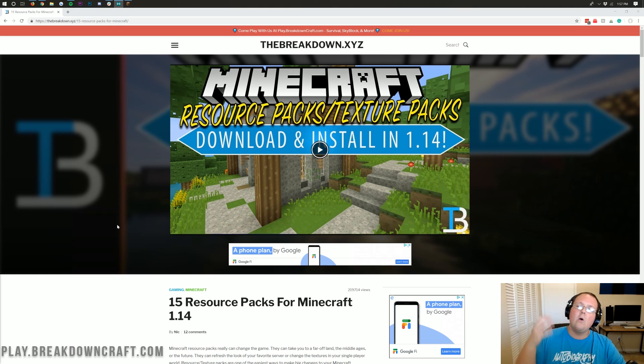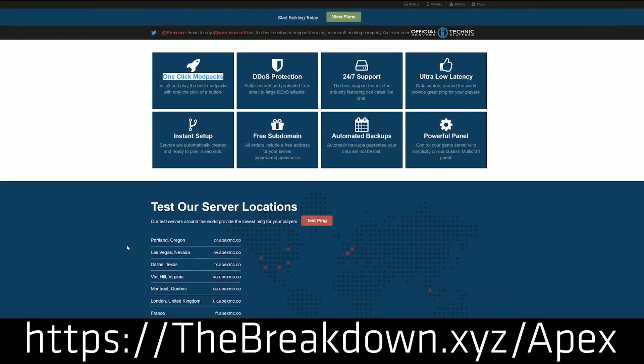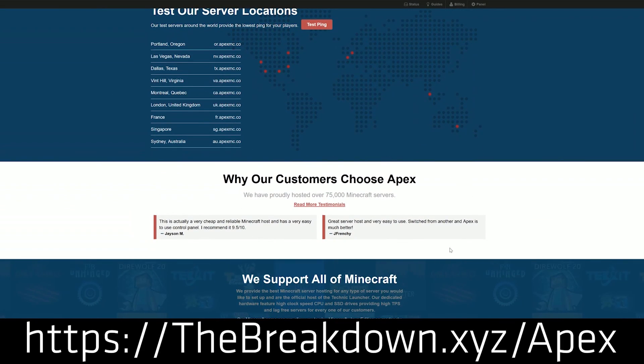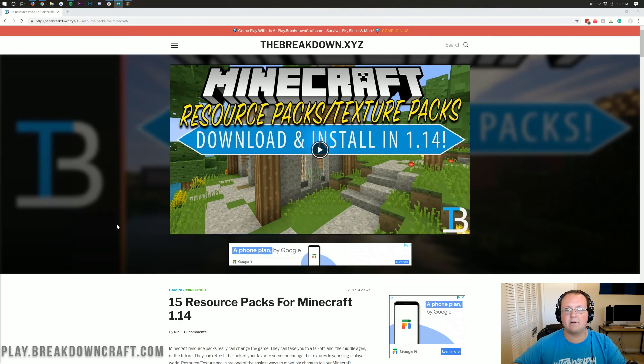But before we get into how to install these texture packs and how to get the perfect one downloaded, we need to mention Apex Minecraft Hosting. They're an incredible 24-hour DDoS-protected Minecraft server. You can check it out at the first link down below: thebreakdown.xyz/apex. We actually love Apex so much that we host our own server on them — play.breakdowncraft.com. So no matter what you're looking to do, whether it's start a brand new 1.14.4 server, a server with plugins, with mods — whatever you want, as long as it involves a Minecraft server, you can do it with Apex Minecraft Hosting.